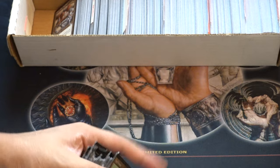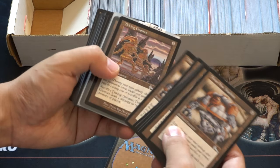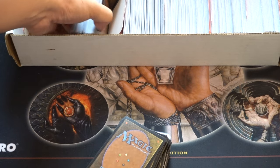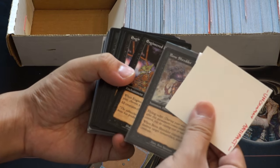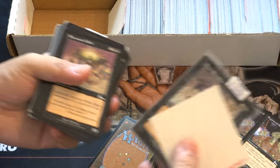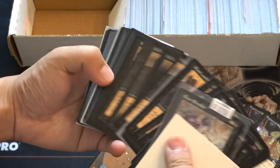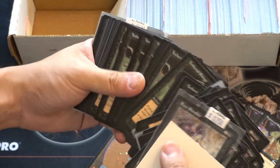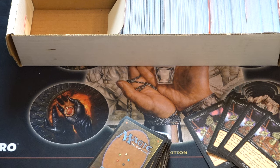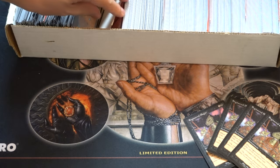So in Urza's Legacy, what are we looking for in Uncommon? Who knows? Ticking Gnomes. Uncommon Black — Engineered Plague, that's probably worth a few bucks for casual players and whatnot. Rank and File — interesting zombie, times like a bazillion. So these are just Uncommons, so Uncommon bulk I believe sells for slightly more, but not like an insane amount more.